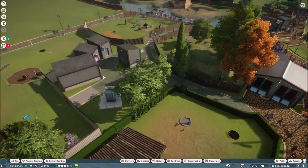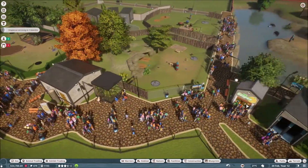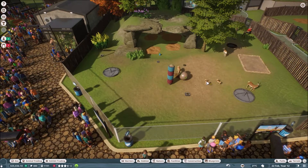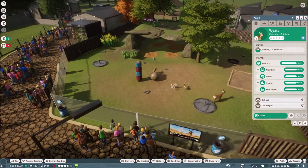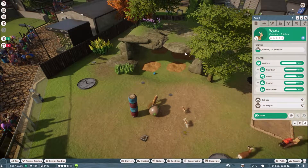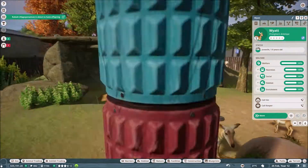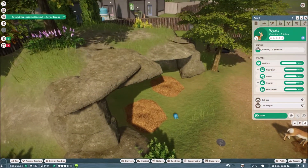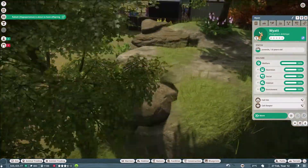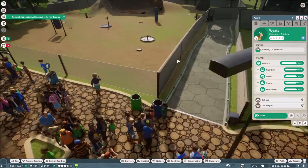The ostriches, which I've actually just moved over into this bigger enclosure, were originally here, which was fine when there were like two of them, but when we got more they got a bit upset. We have some pronghorn antelopes in this little enclosure. By the way, the terrain tool in this game - The Sims could never, honestly. I basically built this by pushing terrain around and then put some rocks on it to make the roof look cool. I just wish The Sims terrain tool was that awesome.